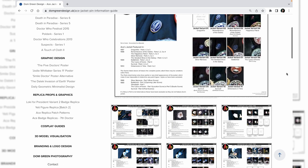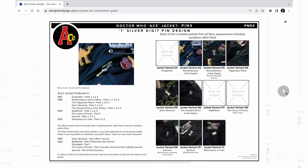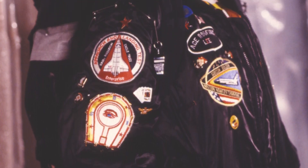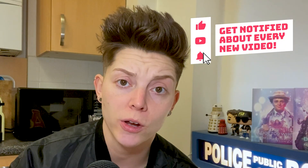Loads of research has gone into this video and there are two people I need to thank before we start. Dom Green has created some fantastic guides for each of the patches and jackets. He's also supplied some of the high-res scans seen in this video and creates and sells replicas of some of the badges, so do reach out to him. I also want to thank Lee Binding for some of the high-res images of Ace featured in this video. Make sure you like this video, subscribe, and let me know in the comments if you've started the process of making your own jacket.